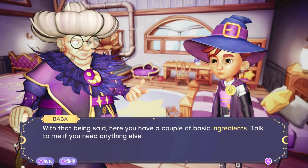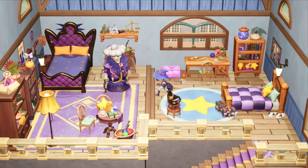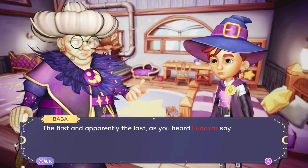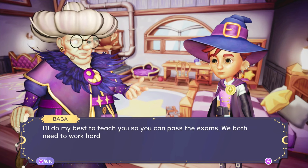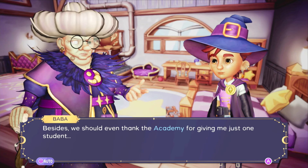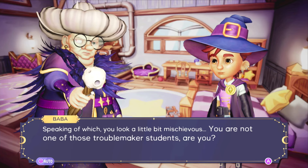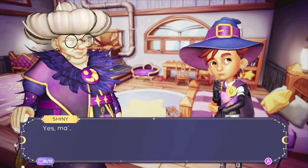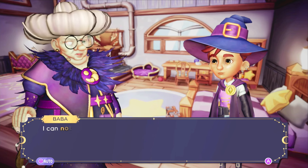Baba gives me a couple of basic ingredients. Is she my first student? 'The first and apparently the last, as Ludovar said.' I'm sorry you're in trouble because of me. 'Don't apologize — I'll do my best to teach you so we can pass the exams. We both need to work hard. I might be old but I still know a few tricks.' She asks if I'm one of those troublemaker students. 'No, of course not — ma'am.' 'Don't you dare — always call me Baba!' Very sweet.